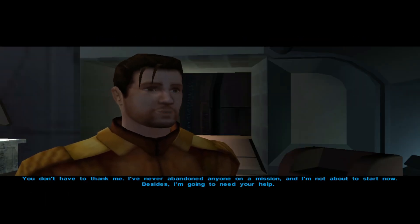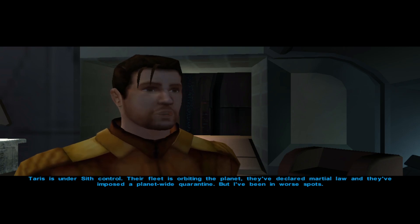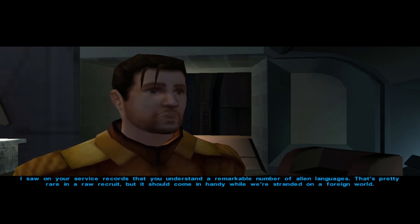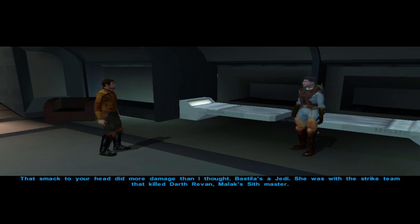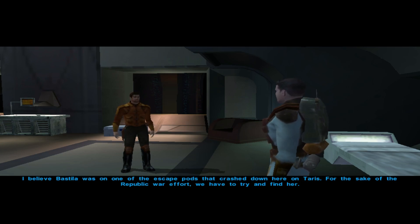Good to see you up instead of thrashing about in your sleep. Oh, you lived - there were two escape pods, got it. I'm Karth, one of the Republic soldiers from the Endar Spire - I was with you in the escape pod. Those voice lines were recorded at two different times by potentially two different people. You understand a remarkable number of alien languages - that's pretty rare in a raw recruit but it should come in handy while we're stranded on a foreign world. We can't rely on anybody but ourselves. Bastila's a Jedi, okay. And I'm not a Jedi.